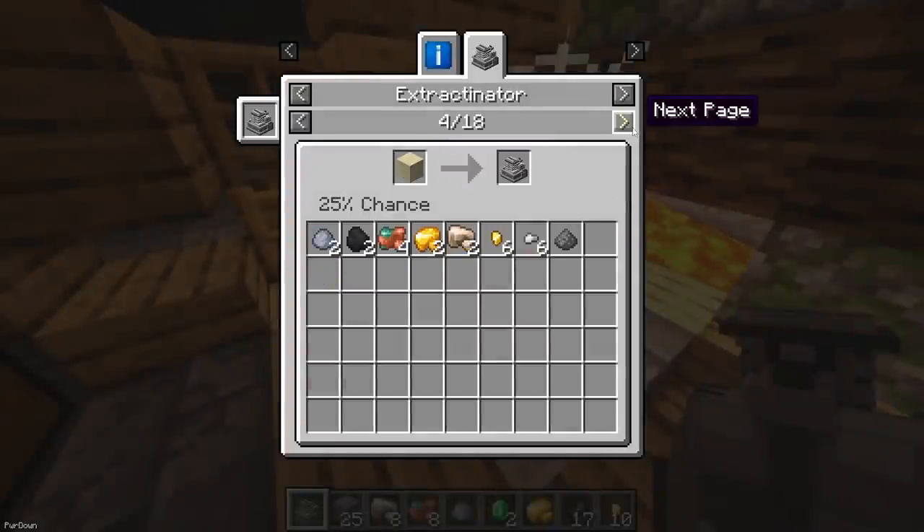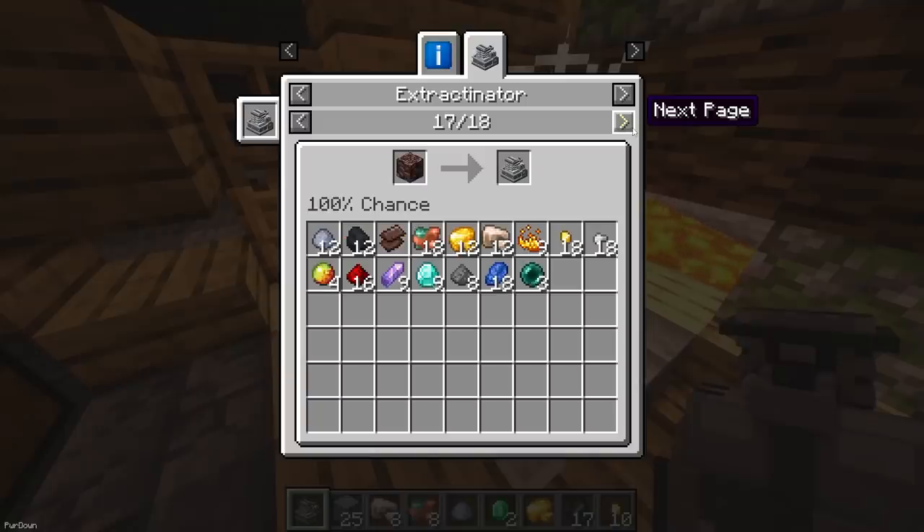Mostly, you can receive drops like Clay, Iron Nuggets, Coal and Raw Copper. And you're not always guaranteed a drop either — it's actually quite rare. The mod adds Silt and Slush, which can be found underground. And placing these on the Extractinator will yield better resources, like Diamonds, Ender Pearls and Emeralds.